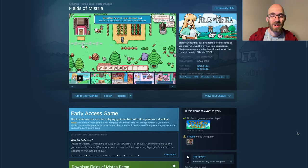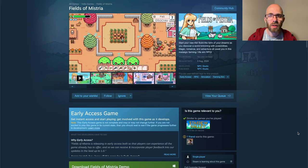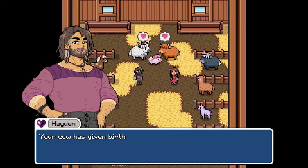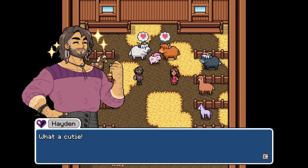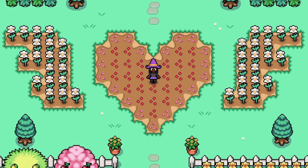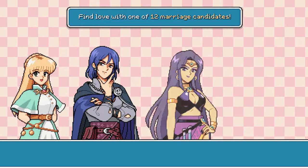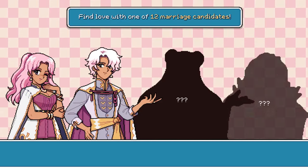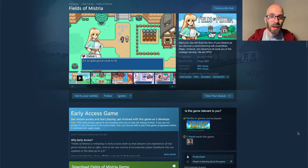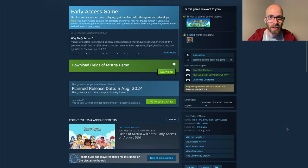Speaking of Stardew-likes, Fields of Mystria is going to enter early access even one month earlier, on August 5th — which is actually my birthday! It's a beautiful pixel art farming game where you build the farm of your dreams and discover a world full of possibilities, with magic, romance, and adventure. It has beautiful character art and a wholesome vibe, and right now there's a demo available for Windows.